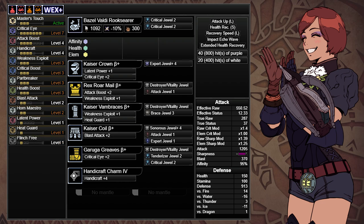Lastly, we'll add in a level of Flinch Free since we'll be doing Safi'jiiva mostly via co-op and multiplayer. For the Mantles, we'll use the Glider Mantle and the Fireproof Mantle. For the Glider Mantle, we'll slot in a Blast Attack plus 4 jewel and a Tremor Resist jewel of your choice. For the Fireproof Mantle, we'll slot in one Blast Attack and one Tremor Resist jewel.